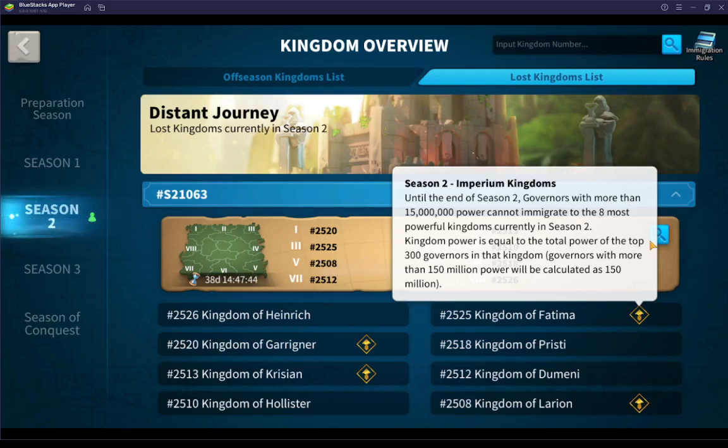Kingdom power is equal to the total power of the top 300 governors in that kingdom. Governors with more than 150 million power will be calculated as 150 million.